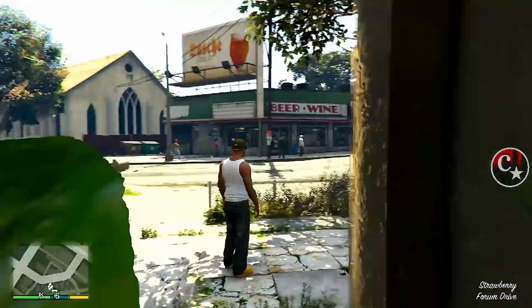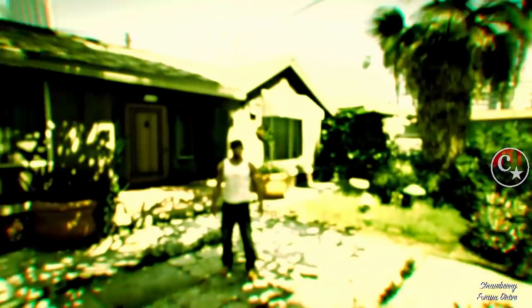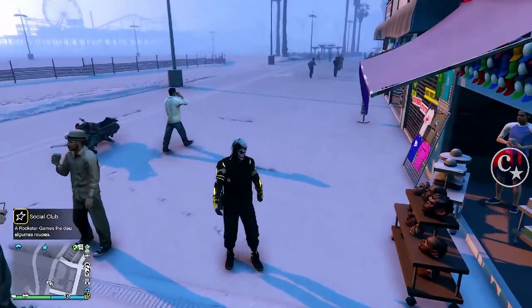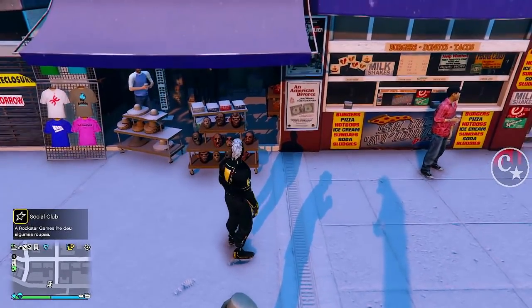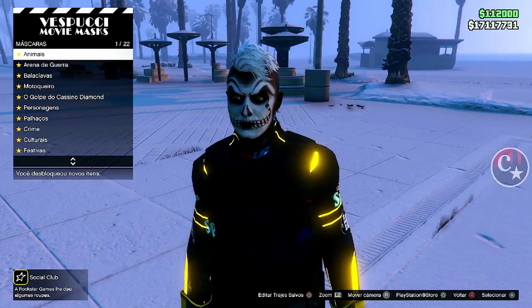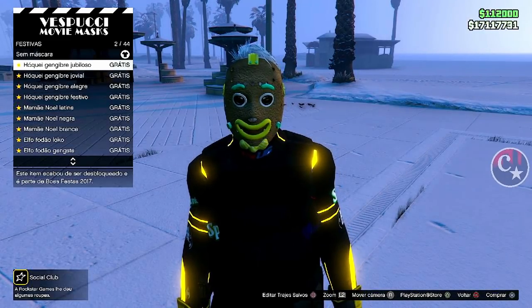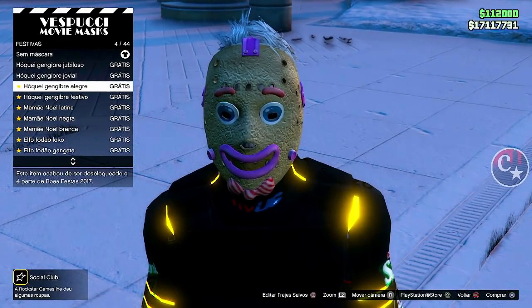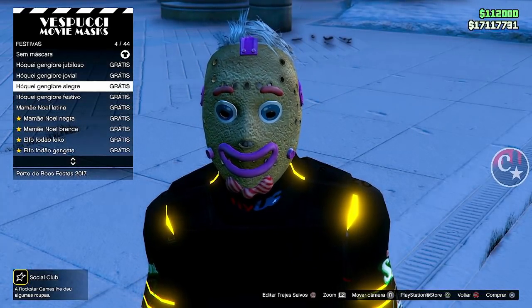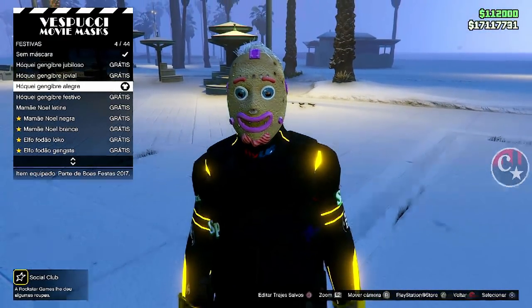Feito isso, eu vou sair para o modo história e agora a gente vai voltar lá para a sessão de convite, para a gente terminar de fazer as configurações. Já dei um corte, já vim direto para uma loja de máscaras. A gente vai vir aqui e vamos comprar uma máscara festiva. Esta máscara aqui é a Hockey Gengibre Alegre — é esta máscara aqui que vai dar para fazer o esquema.